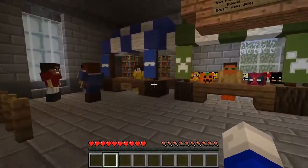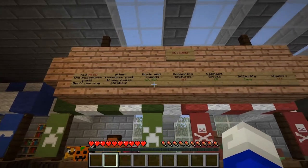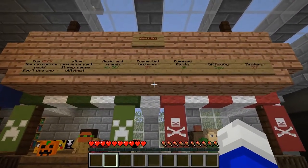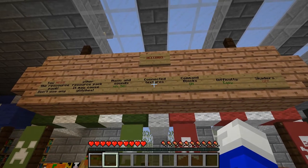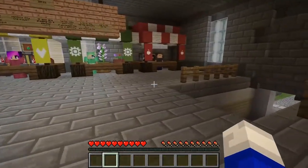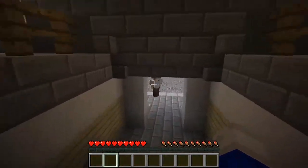Alright, let's get going. So we've set all these settings here. Apart from connected textures — I couldn't find that — or command blocks on. Yeah, so we'll see how we go. Hopefully.